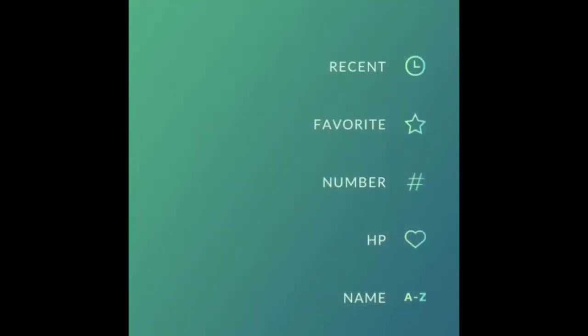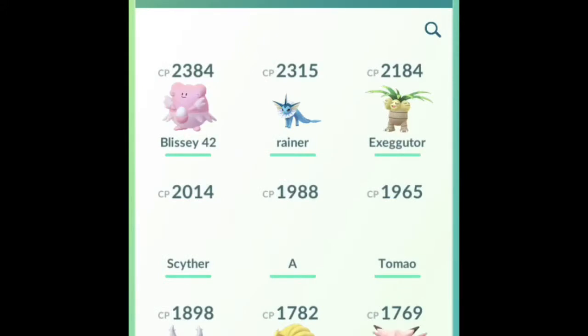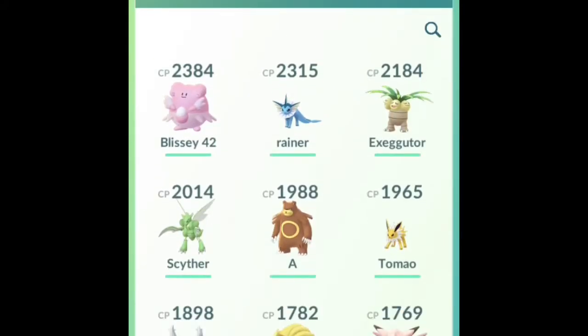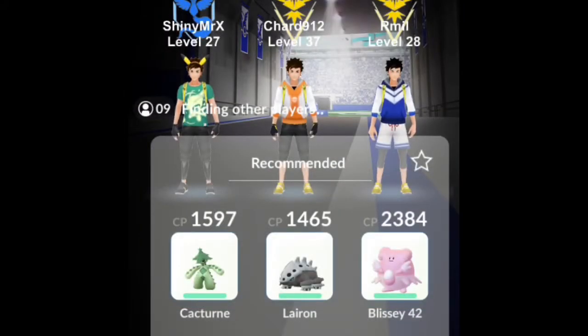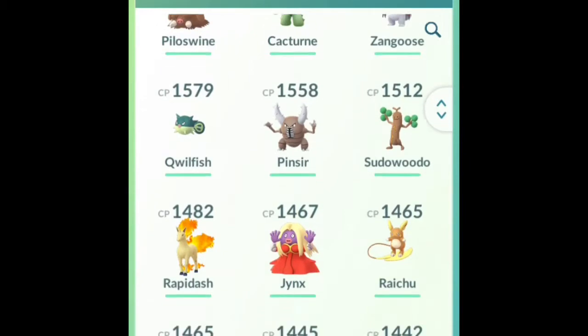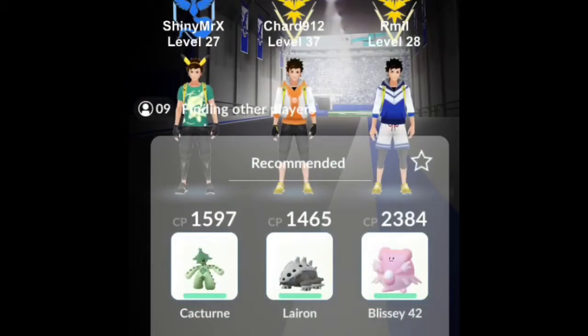Now we're in the waiting room, we've got a few people here. I'm going to change up the Pokémon since I'm a bit low levelled — I've had to create one account that does friending and one that doesn't. So I'm just going to put in my best Pokémon to try and counter Mewtwo. Just gotta wait until it starts. If only there was a button to skip the waiting room — some people are fed up with just waiting.